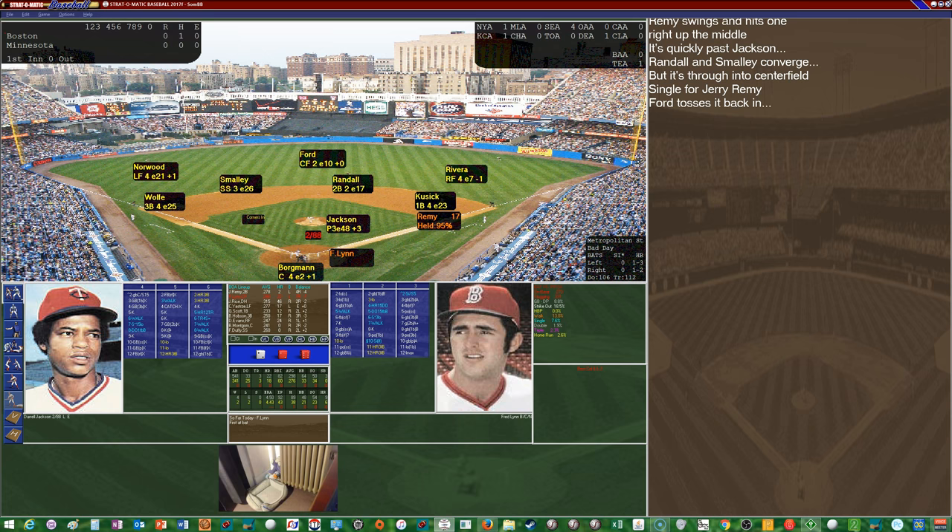In the infield it's Wolf, Smalley, Randall, and Cusick. Wolf has below average range and will commit a good amount of errors. Smalley has average range but same error tendency. Randall has above average range with a rating similar to Remy's at second. Cusick has below average range and will commit a few errors. Borgman behind the plate has below average range, is very short-armed, and has a below average arm. Jackson on the mound has a plus-3 hold rating, so any stolen base attempts get a plus-4 adjustment based on Jackson's hold rating and Borgman's arm — it's a good day to run if we can get runners on with some speed.